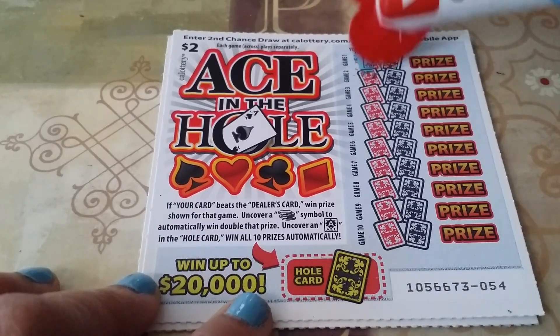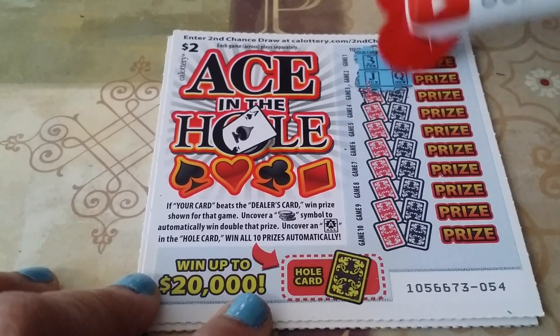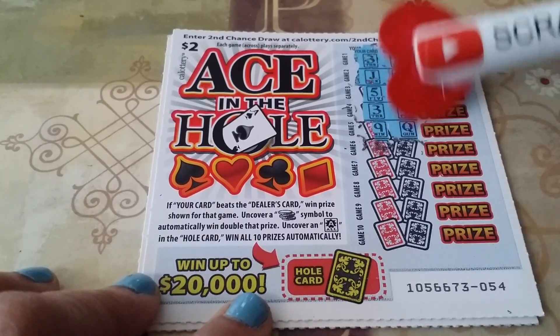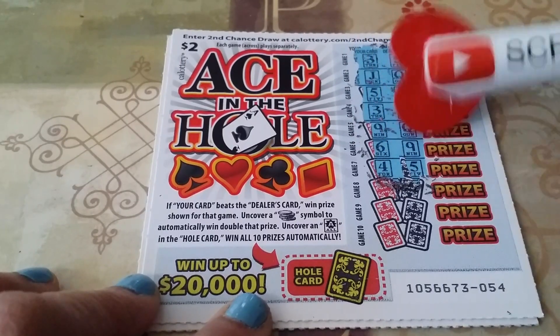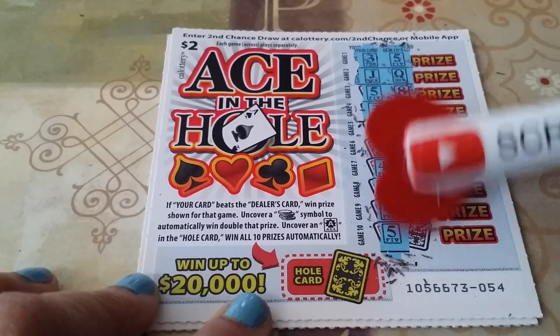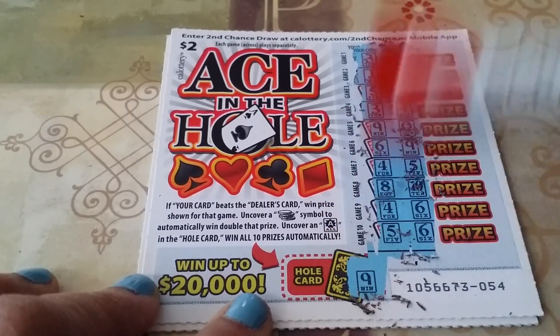Let's see if we get the ace in the hole. Card 54 — we got 3 and 5, jack and queen, 5 and 8, 3 and 4, 9 and a queen, 6 and 9, 4 and 5, 8 and 10, 4 and 6, 5 and 6, 5 and 6 and a 9.